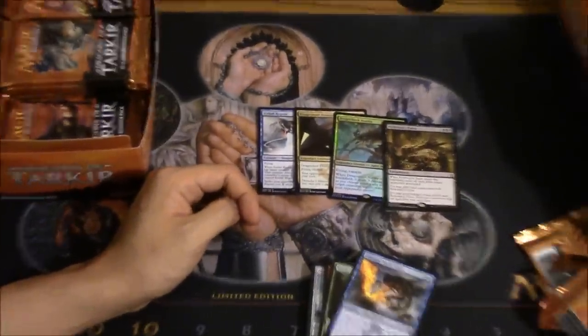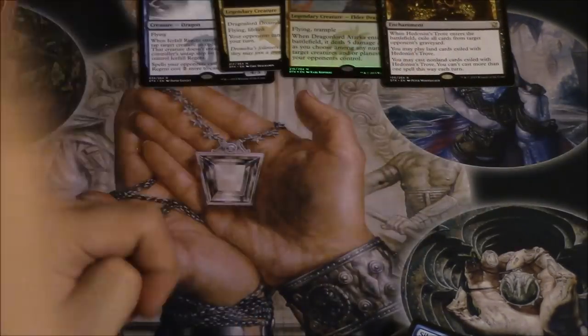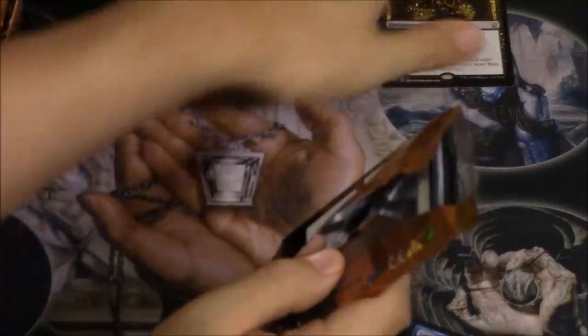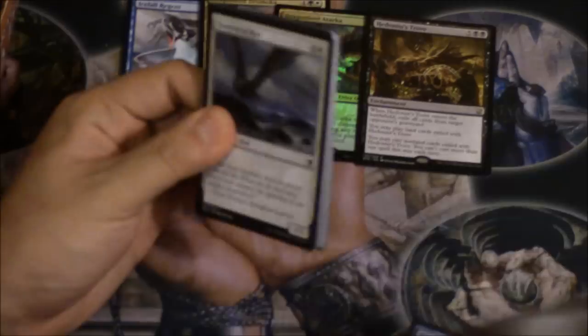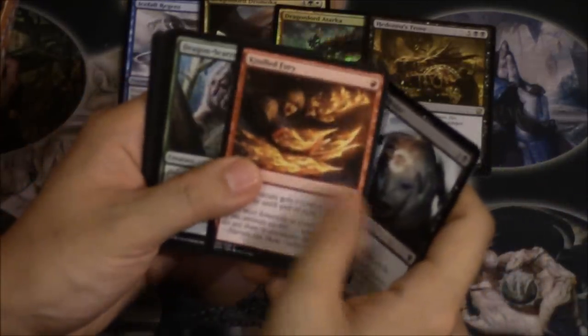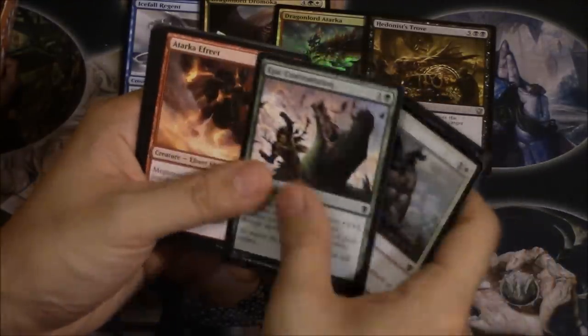I always zoom out when I'm supposed to zoom in, so here are the cards we just pulled. I'm going to keep opening packs until we get to 18 packs — I believe that's the midway point. Mind Rot, Kindle, Scar Bear is very good, no Pacifism.